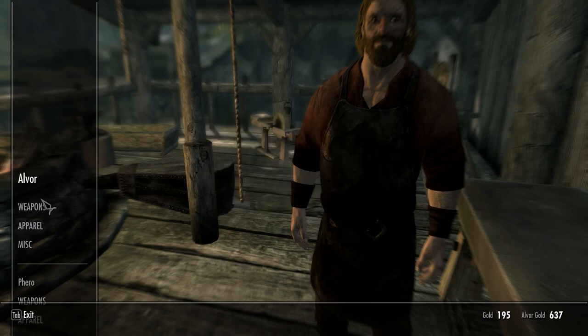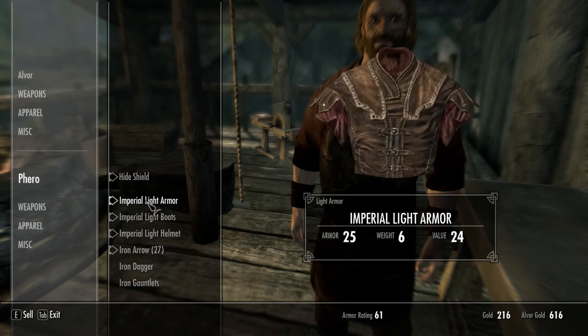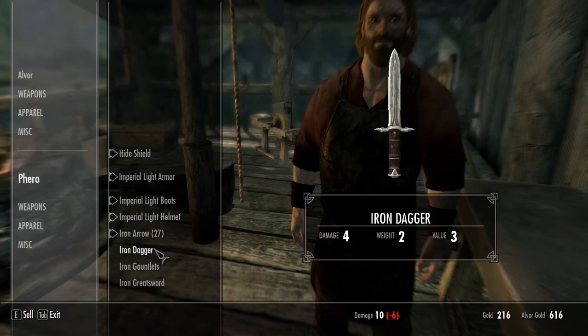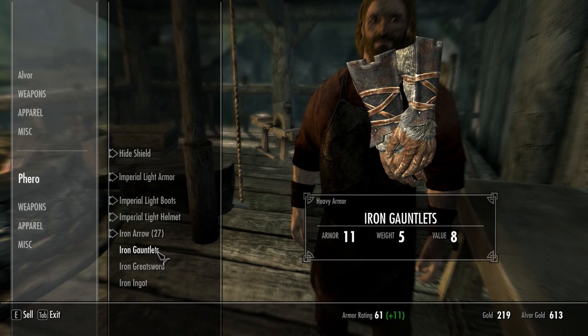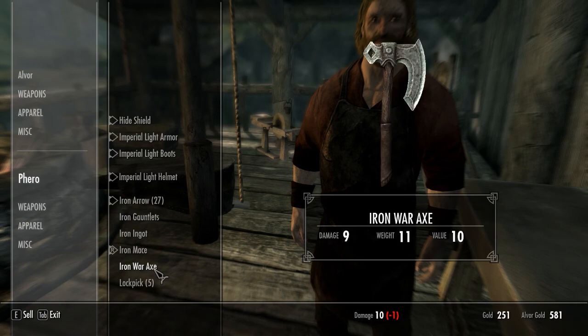So tab — this is all my stuff. Sell that, sell the hide. I don't need that dagger. I want the gauntlet. Don't need that.